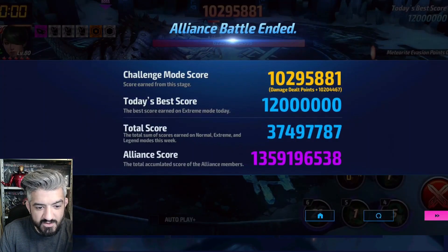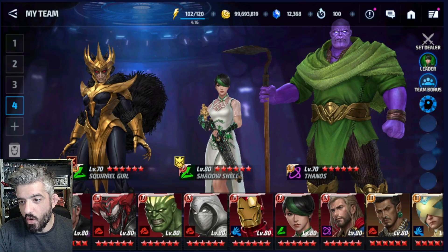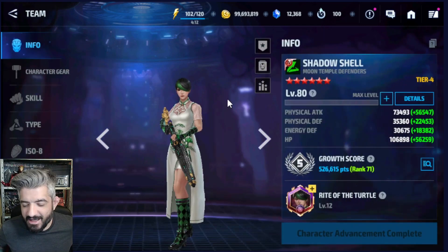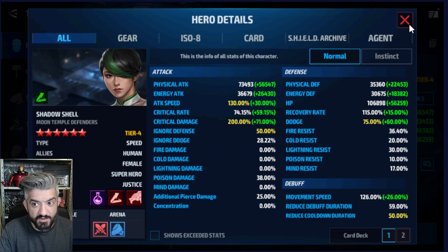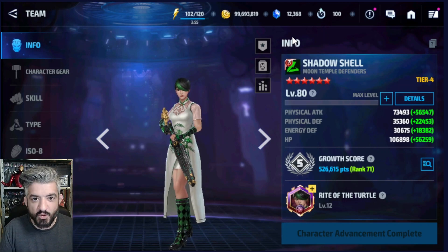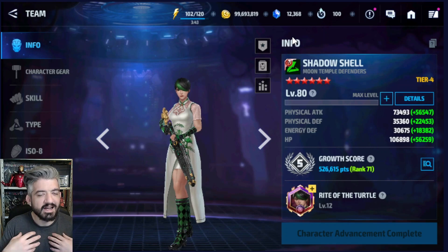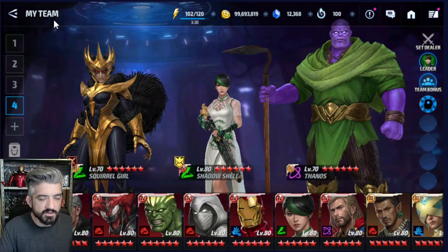I ended up doing 10.3 on ABX. People were saying you can't cap 12 million with Shadow Cell and as it seems they were right. Overall I feel I'm doing similar to what I was pulling with Suri — Suri gave me 10.3 to 10.5 on ABX days — though I've practiced way more with Suri. There are also people doing 6 million with Suri on ABL, so I'm not the perfect example of output.